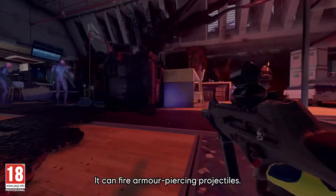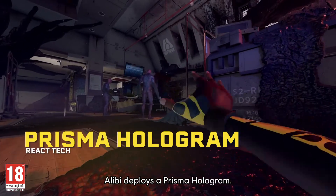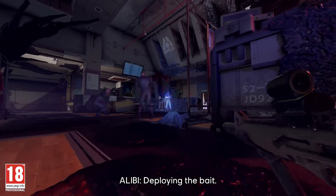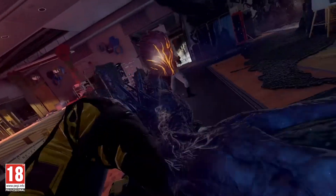We've located a spiker — it can fire armor-piercing projectiles. Alibi deploys a Prisma hologram to draw its fire. End of the line.